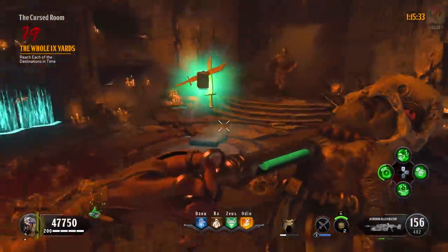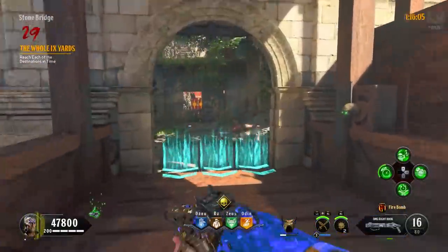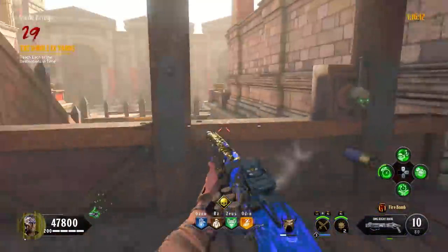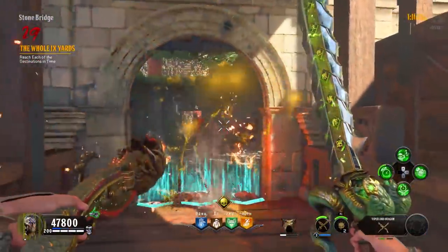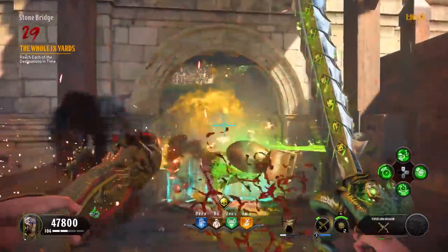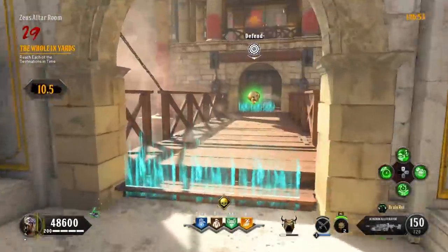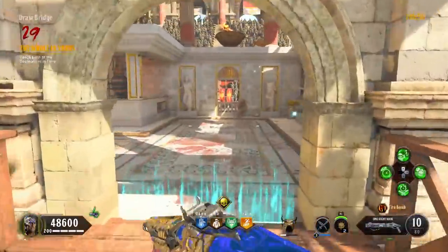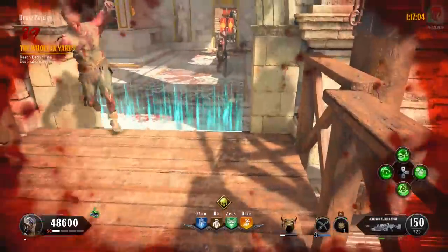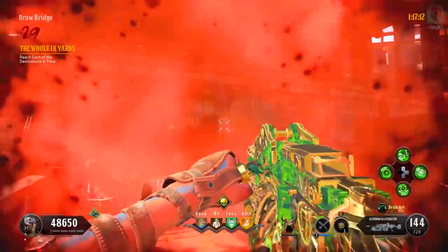The next area is the drawbridge between Danu and Ra — get a new shield if you've lost yours and race to get there in time. If you don't make it to any area you will lose 13 health every second. There's an insta-kill waiting on the bridge so use your Mog 12 for a few seconds and then bring out your special weapon. You can cancel your special halfway through to throw a Homunculus if you can get the timing right. The next area is the bridge between Zeus and Odin — insta-kill will be waiting again. Make sure you have your special weapon ready and use a Homunculus to stay safe. Once complete, the next area is the pit.